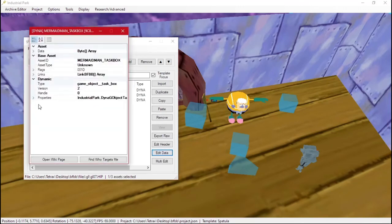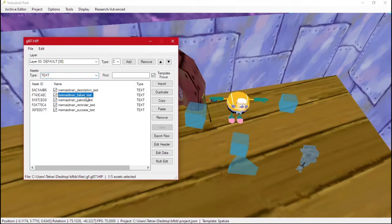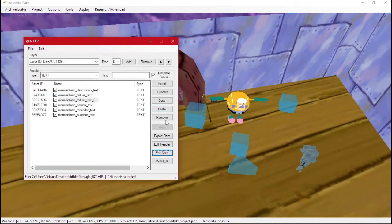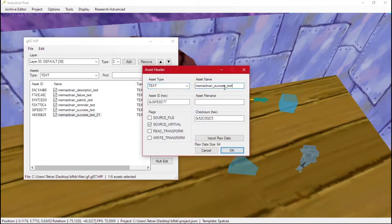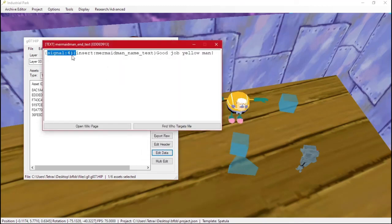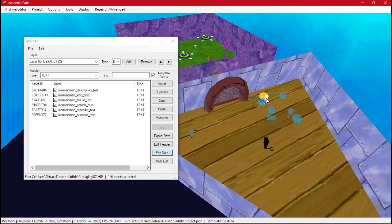This one uses the same format — you can have an end text so it says something different after. We can make it exist: duplicate the text, name it 'end', and for end text we can say 'What are you still doing here?' So now whenever you finish the mission, he will say that. It took a little longer than most videos, but now you know how to make an NPC, make your own missions, and set up a reward. There you go.